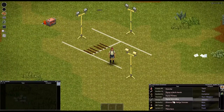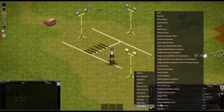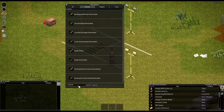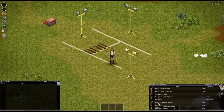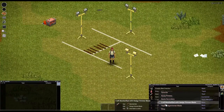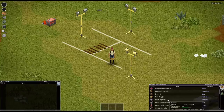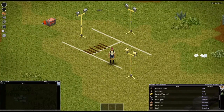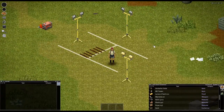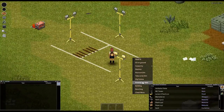Next up, the hedge trimmer. You can now dismantle the hedge trimmer - you'll get a hedge trimmer blade. Tape the hedge trimmer blade and you will get a machete from that.